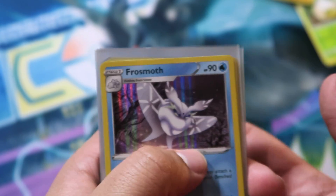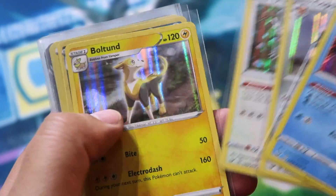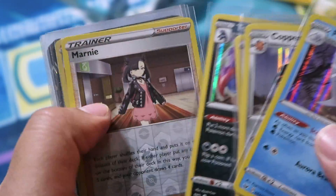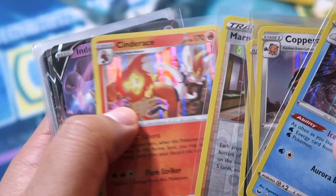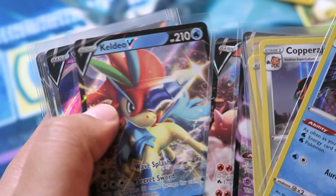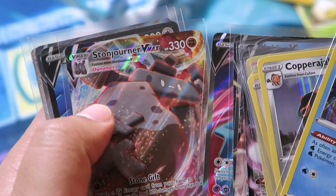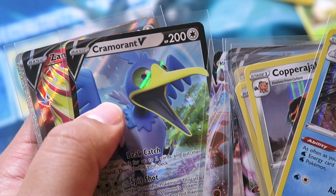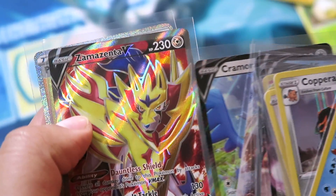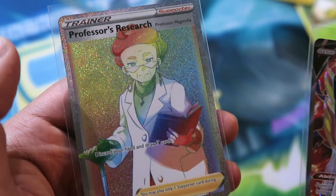Here's the recap of the hits: Frostmoth, Copperajah, Oranguru, Boltund, Toxicroak, Marnie Reverse, Cinderace holo, Inteleon V, Torkoal V, Keldeo V, Wobbuffet V, Stonejourner VMAX, Cramorant V, Zamazenta V full art, and Professor's Research Rainbow Rare. Plus Cinderace and Toxicroak. What a box — thank you!